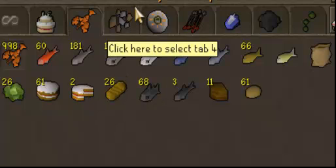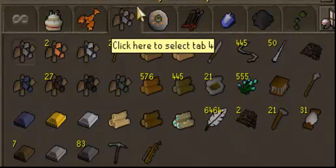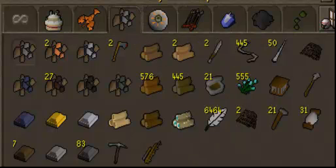Got some food. Here's my skills tab — I got my ores, bars, logs, just other general stuff over here.